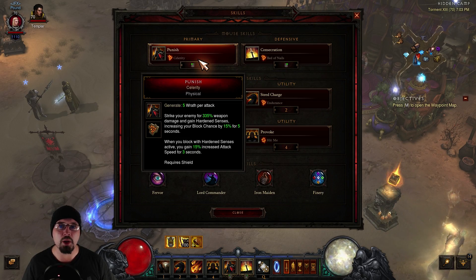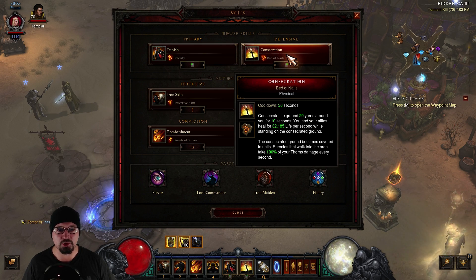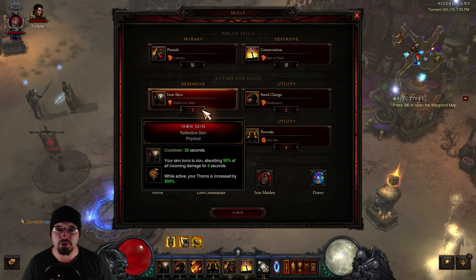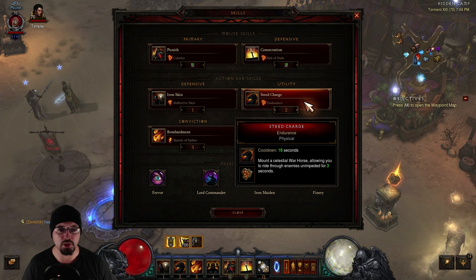For your skills, you're going to use Punish with Clarity, which gives you some block chance and attack speed. For Consecration with Bed of Nails, you're going to be doing damage to enemies standing within the Consecration and it also heals you and your allies while standing in it. Iron Skin with Reflective Skin increases your Thorns damage while active and absorbs 50% of all incoming damage for 4 seconds. Steed Charge is your main mobility spell with Endurance — base is 3 seconds, but Swift Mount will give you 6.